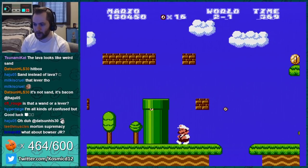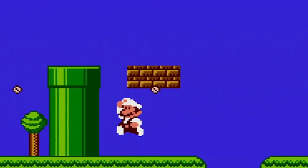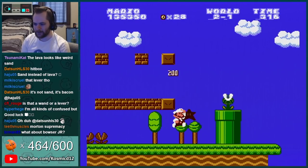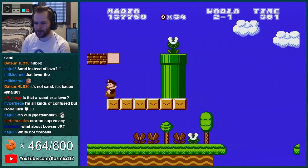Pretty good level design. Oh, there's an invisible block here. Isn't that crazy? Because I like clipped partially into the block next to it. This is weird how they have invisible blocks that have outlines and invisible blocks that don't have outlines.